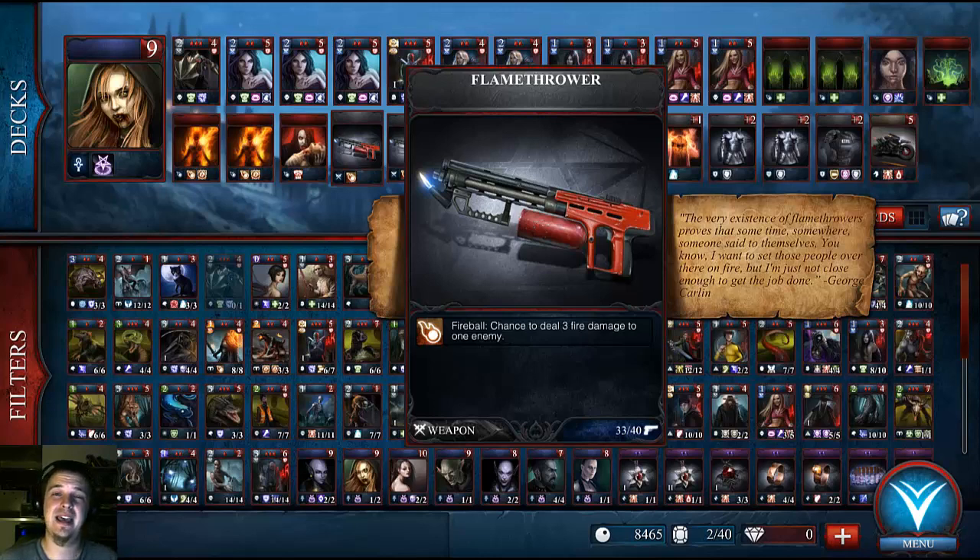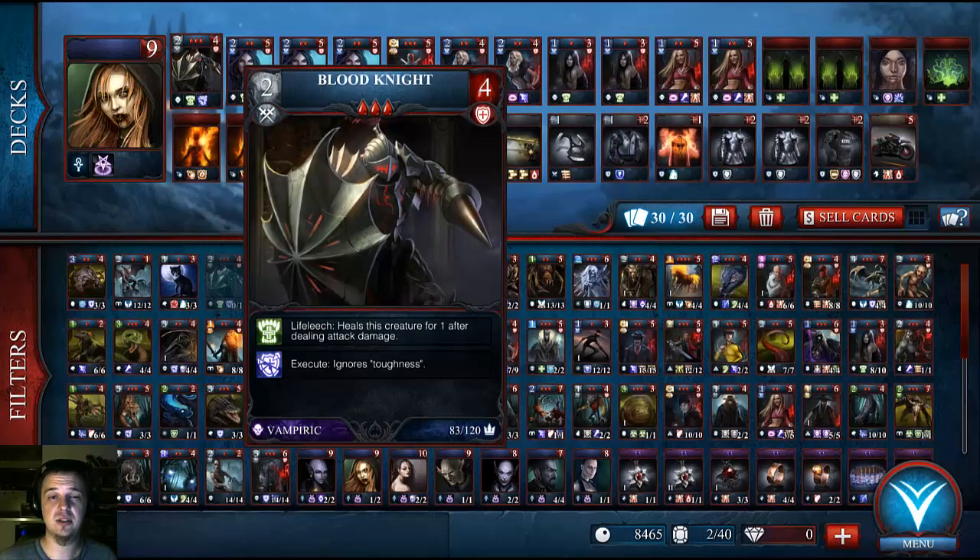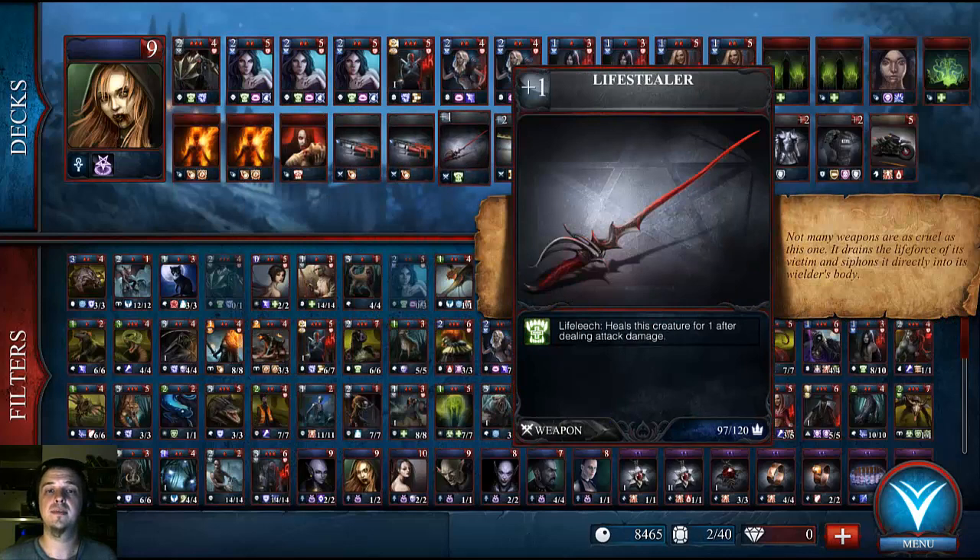I have 2 flamethrowers in this deck. They have a chance to deal 3 fire damage to 1 enemy, and the chance seems relatively high. Given my small basis for analysis, I would say the proc chance is around 30 to 40%. I have a Life Stealer, which gives a plus 1 to attack, and it's also able to heal for 1 after the attack is completed, which can also stack with the Blood Knight's Life Leech. It's extremely useful for creating that swing and gaining momentum.